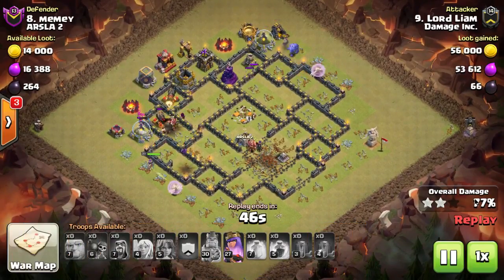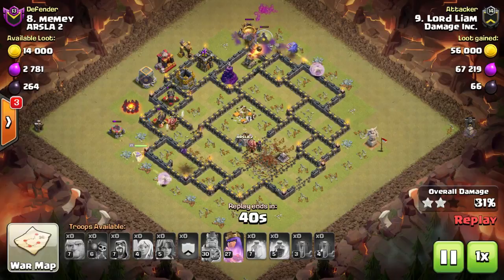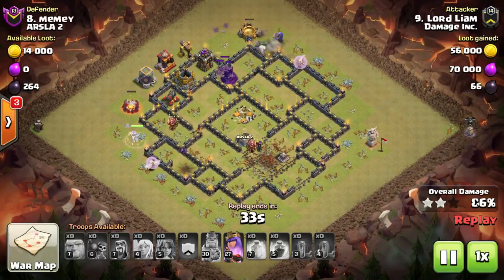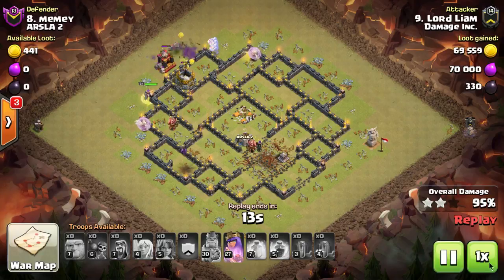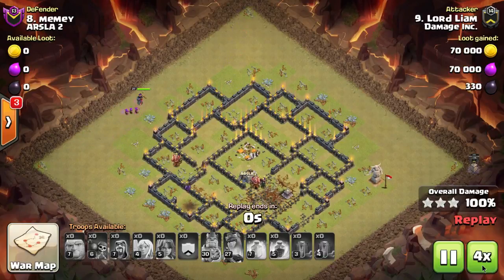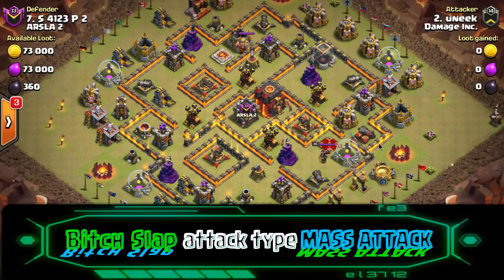You'll substitute the queen for the bowlers when you have certain defenses on the outside — wherever the path you think the bowlers are going to get into trouble. In this case the queen is going on the bottom left side of the base. If the enemy archer queen or king is near that wall, or there's a group of defenses that may overpower the bowlers even with healers, you substitute the queen and have that rage spell ready, because when you rage up the healers and the queen you can power through almost anything. The bowlers are the same way, though they have far fewer hit points than the queen, so if they take splash damage and hit giant bombs, they can go down.